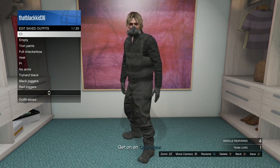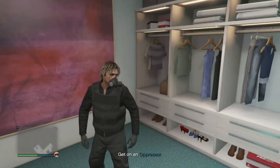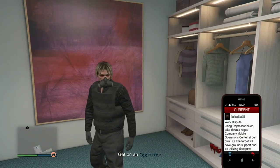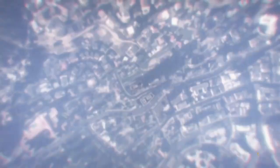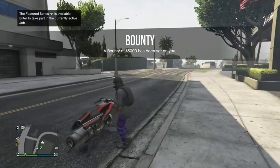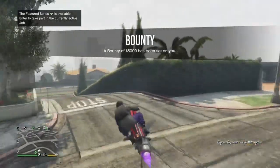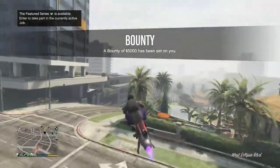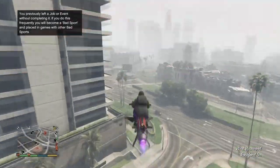Once you've done that, open up your phone and quit the mission. When you load back into free mode, you won't be wearing the outfit we just saved, so head over to the clothing store and equip the outfit we just saved.